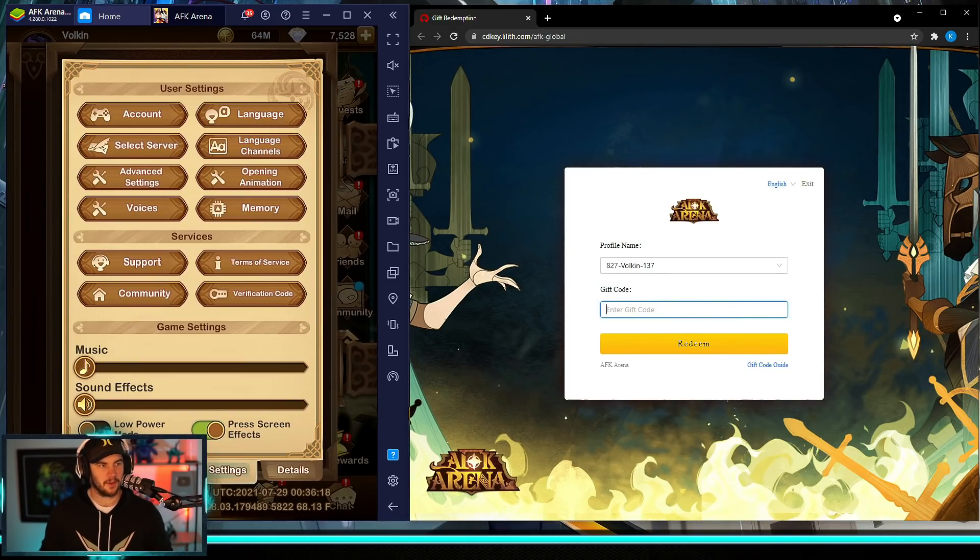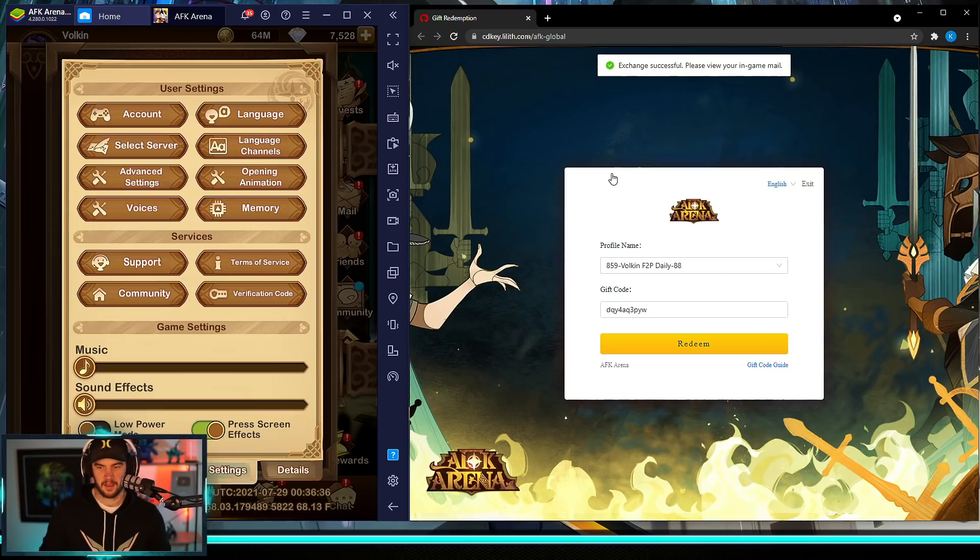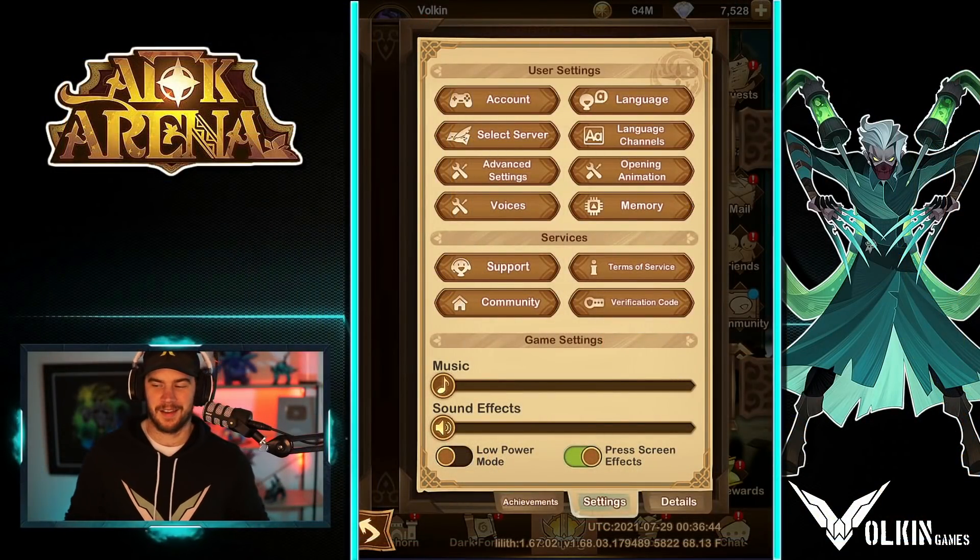Now we go ahead and enter the gift code. I've just got it over here — let's copy and paste. Once again, this will be in the description as well and in the pinned comment. The code is DQY4AQ3PYW. Hit redeem. I've got my other account on here, my free-to-play daily, so I'm going to redeem that there too. Don't forget to do it with your other accounts as well. On the test server, you can just enter it in and away you go. We are redeemed.